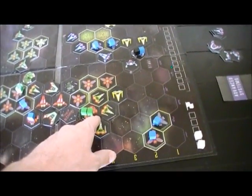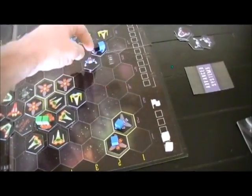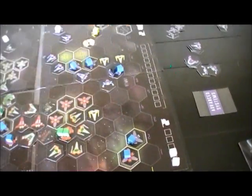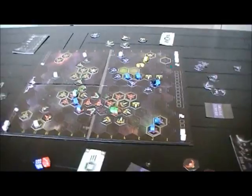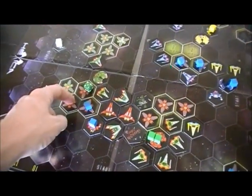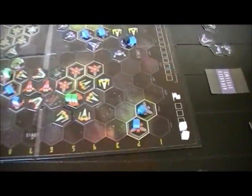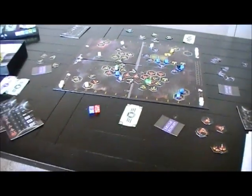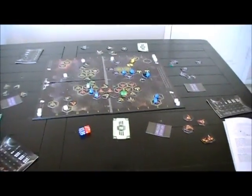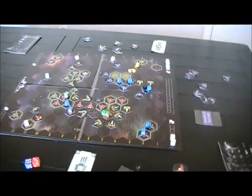Red can't move this except maybe to here, but they're within range to hit the Blue ship. As long as they have some economic production — and they do, they have two, four, six, eight, ten, twelve — they're gonna have enough money to not only fire their weapon but also have a pretty good chance of taking that Blue ship out. And that means Yellow...